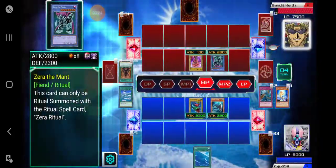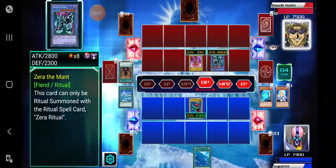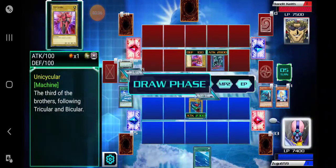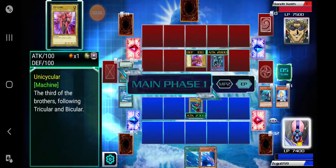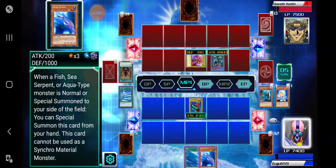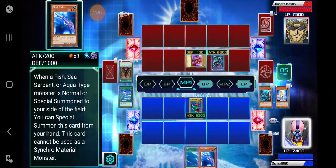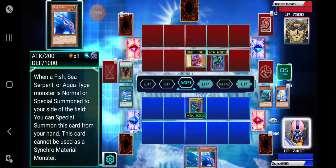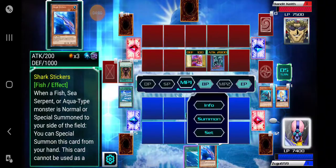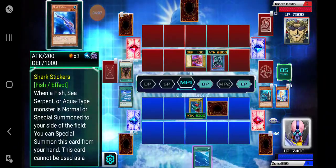Attacks my Hammerhead shark. Okay, let's see. My draw — Shark Stickers: when a Fish, Sea Serpent, or Aqua-type monster is normal or special summoned to the field, you can special summon this card from your hand. This card cannot be used as a Synchro material monster. Okay, so basically I can't do anything with that. I will set this card face down.